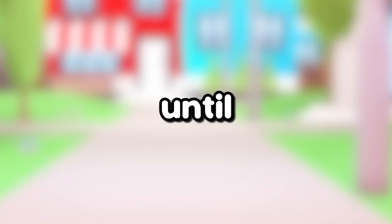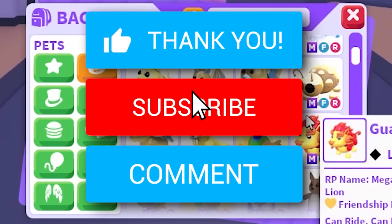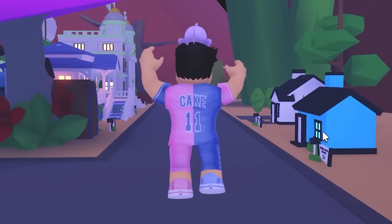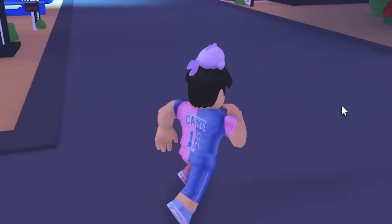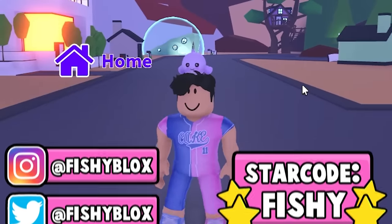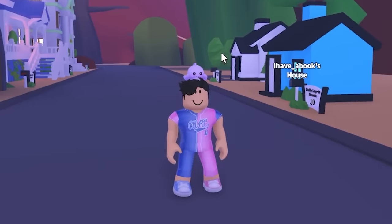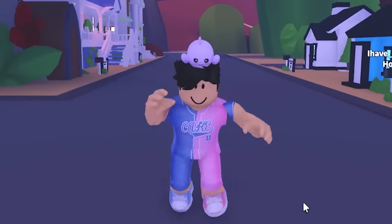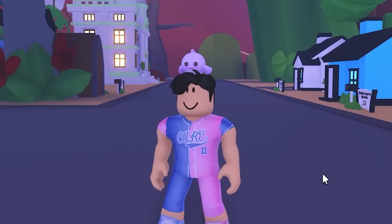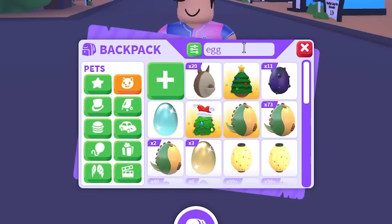I'm gonna accept every single trade until I get traded a red pet. Before then, if you want your own Megan Yum pet, leave a like on the video, hit the subscribe button, and comment down your Roblox username. We are back - a lot of you guys called me out last video where I tried accepting all trades until I got green, and I didn't realize the unicorn had green in it, so we have to redo the challenge with a harder color: red.